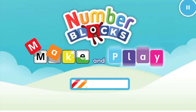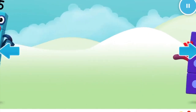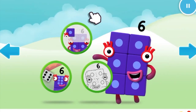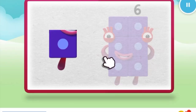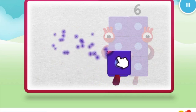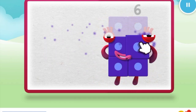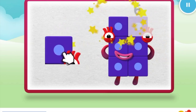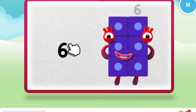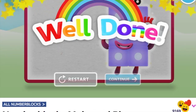Continue. Welcome to Numberland! Let's make and play with the number blocks. Let's play number block six. One, two, three. Keep it up. Four, five, one more to go. Six. Now have a numberling on top. Well done!